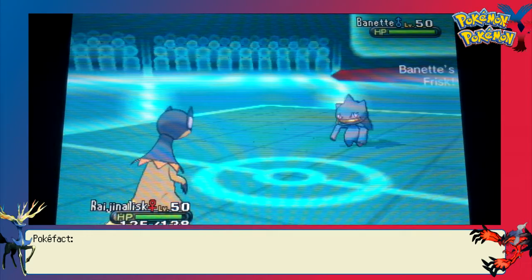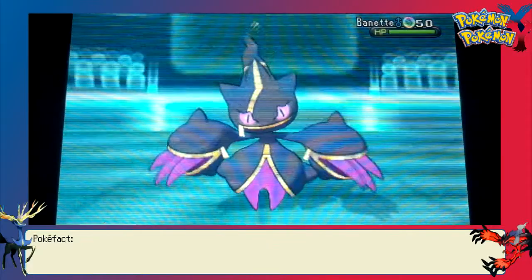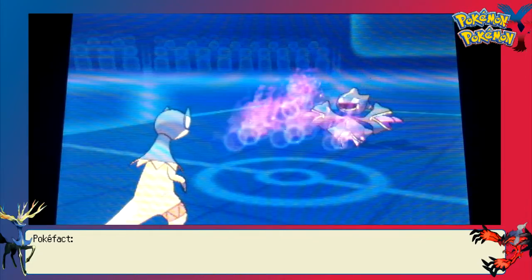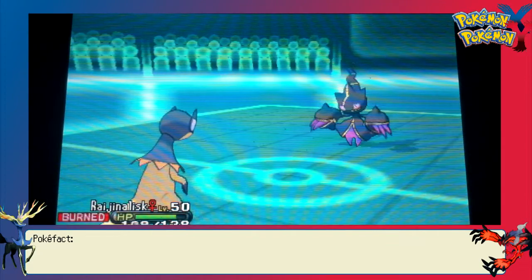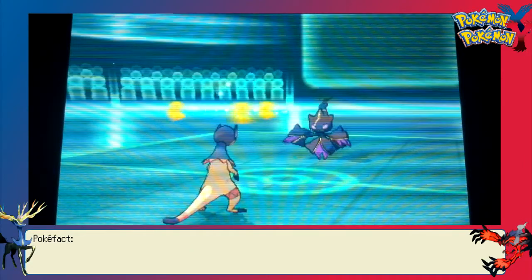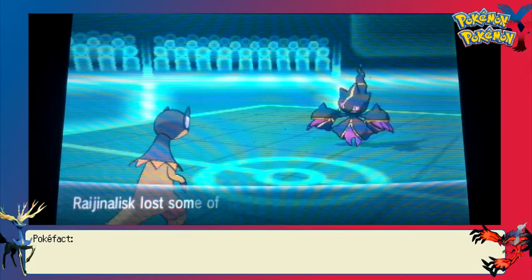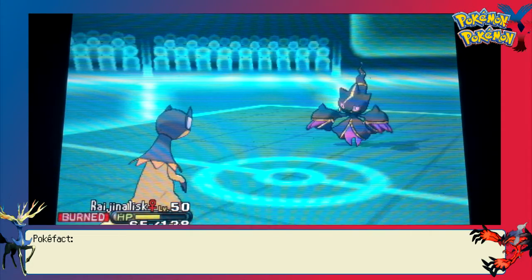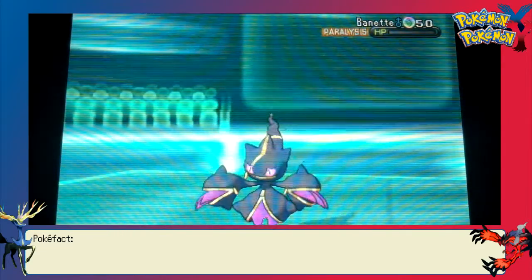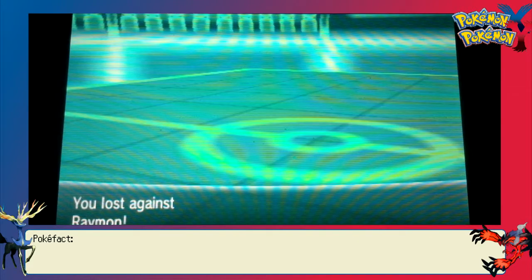I believe my last Pokemon is Heliolisk, while he still has Cinccino, Starmie, and Binacle left — not really looking too good here. Binacle does have a very high attack stat, but Heliolisk is Normal and Electric, so he can't really hit me. Now I knew that he had Will-O-Wisp most likely. Unfortunately, I have all offensive moves on my Heliolisk, so when he uses Destiny Bond, he's going to take me out because I have no way to not attack him. This is important because I think I could have outsped and KO'd his Starmie. Since he didn't send it out earlier, I'm thinking he's probably running a more bulky build, although that still would have left me at odds with his Cinccino.